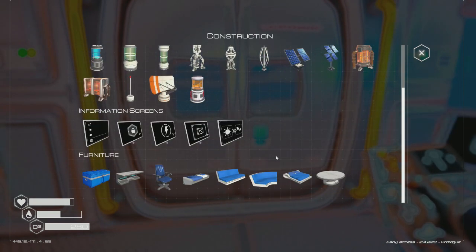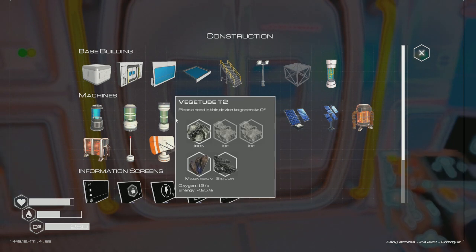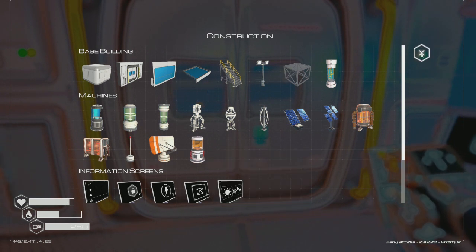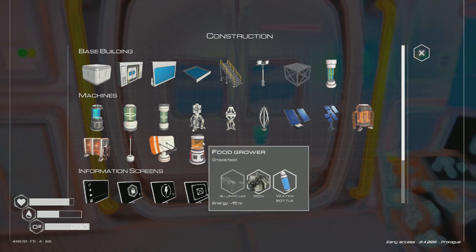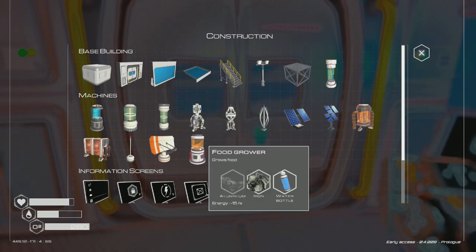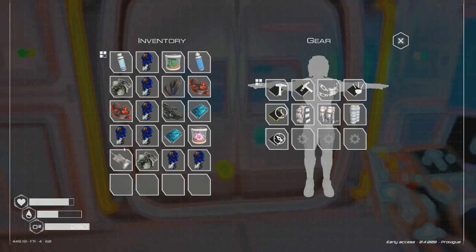We're going to build that widget tube as soon as we get back to our main base of operations. We've got a food grower blueprint — but we need aluminum for the food grower as well. Aluminum is needed for everything, it seems. We're going to focus on another widget tube which needs two ice, and that'll get more oxygen into the base.